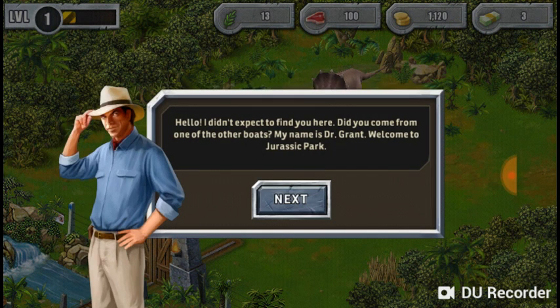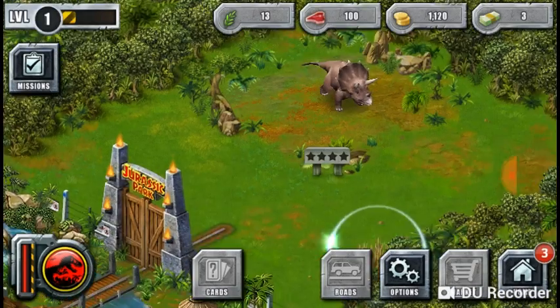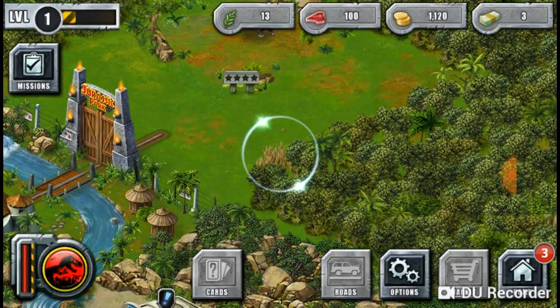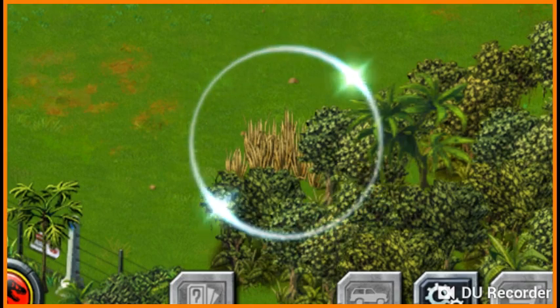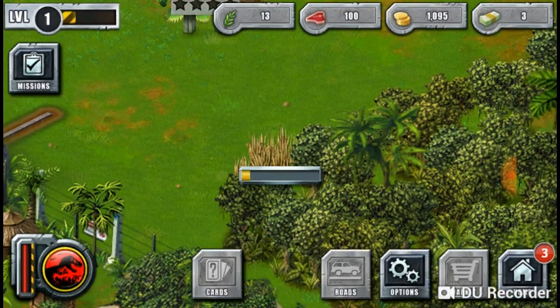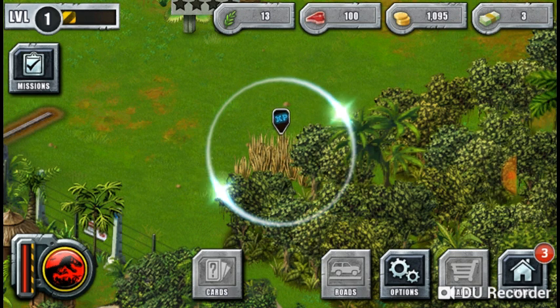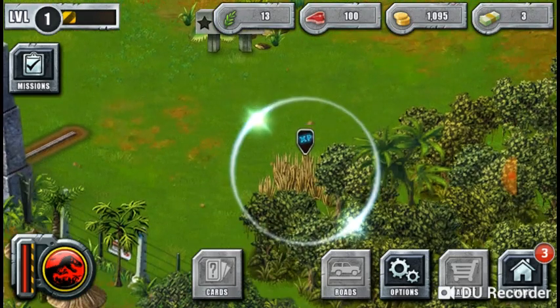Dr. Grant, when you want — hello, I didn't expect you. Blah blah. Select the triceratops if it likes me. Select it — it's not letting me select anything, so this is kind of weird. But there we go. This game is being difficult for some reason, it's not letting me click it.